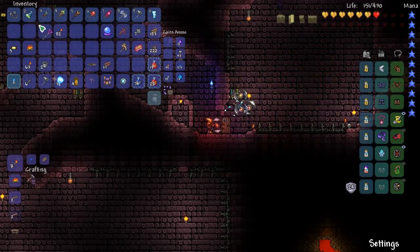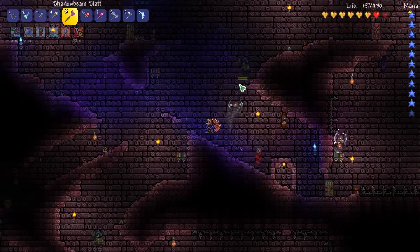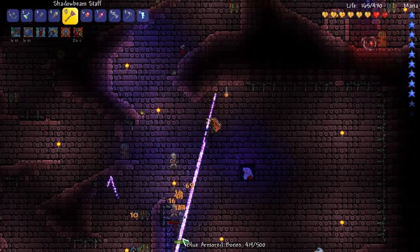We got a shadow beam staff and a magnet sphere. Let's try this out - I got enough mana for this. Oh, this makes different noises. That's just really cool. How come the dude who drops it doesn't make different noises with it?